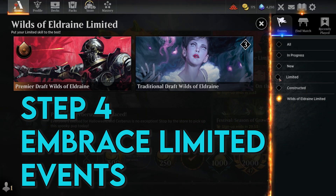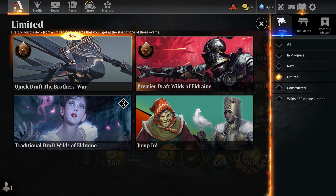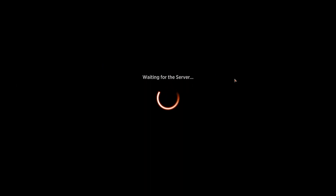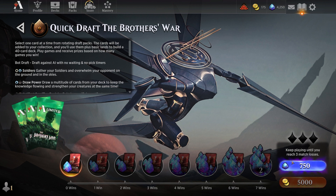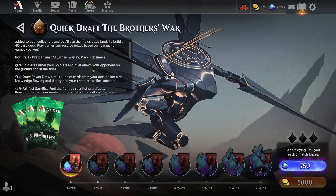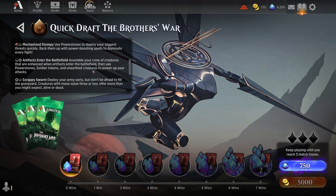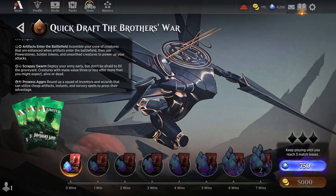Step 4, embrace limited events. You really need to participate in draft or sealed events. Personally, I love sealed events. They offer a level playing field where skill triumphs over card collection without a doubt. It's beneficial for budget players as it allows you to acquire cards and build up your collection without spending too much of your hard earned cash.